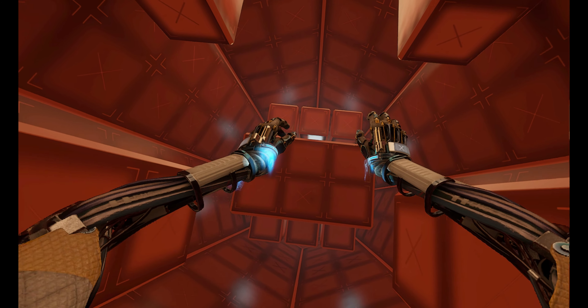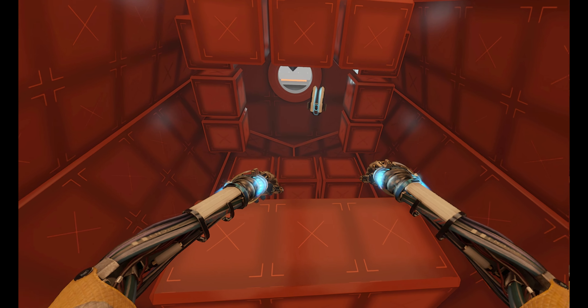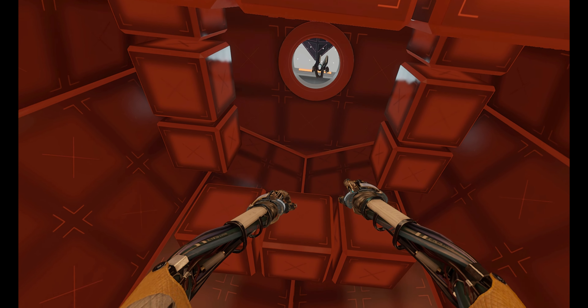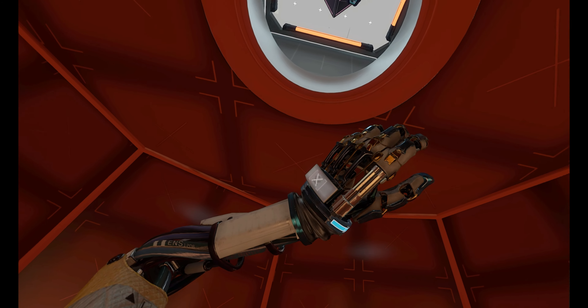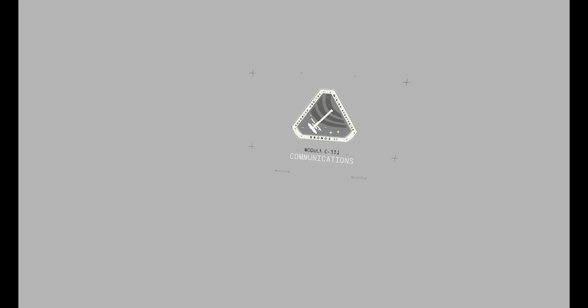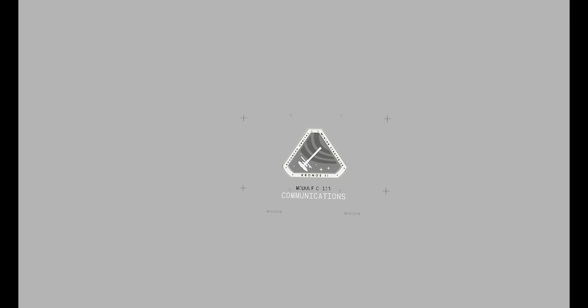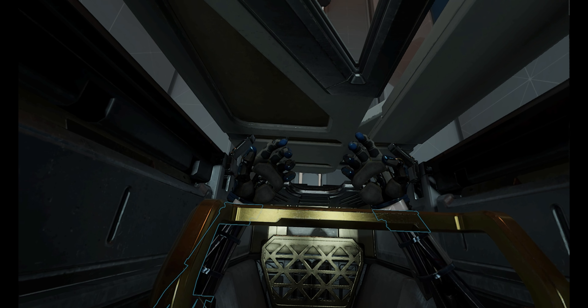Thrusters can be used in short bursts or held down for continuous usage. Please press the hollow button near the door to proceed. Good. Now navigate the environment using only your maneuvering thrusters—do not grab any surfaces during this test. Thruster calibration at 50 percent. Calibration module complete.